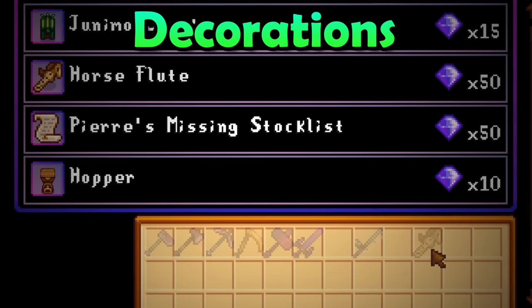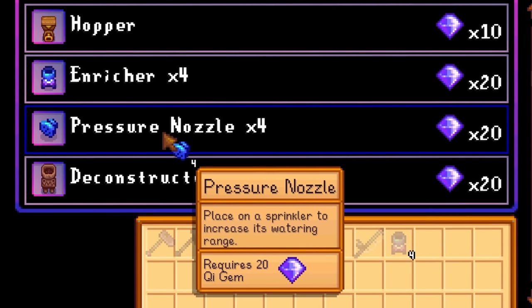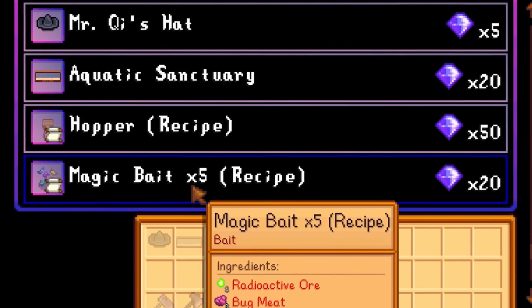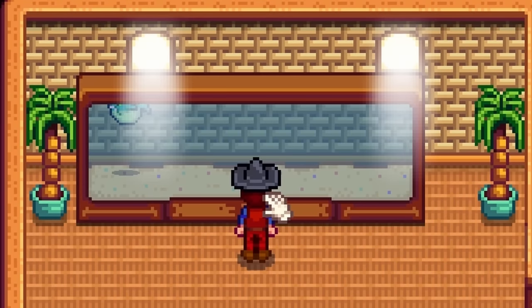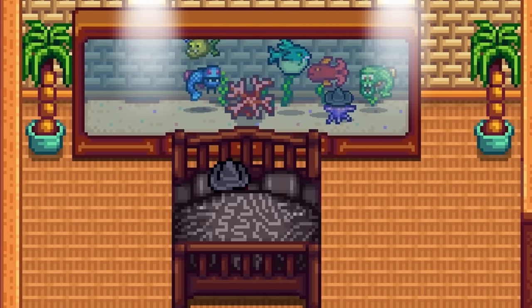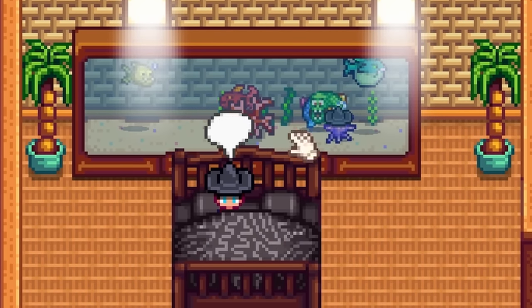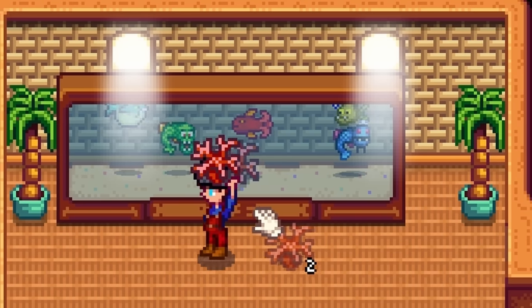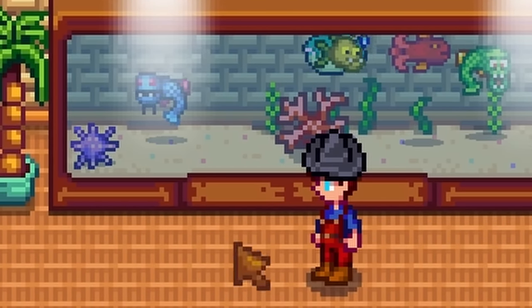After you have purchased all of the most important things, if you have key gems left over you can spend them on some of the decoration items that Mr. Key has for sale. You can buy a hat for 5 key gems, a massive fish tank for 20 key gems, and an exotic double bed for a massive 50 key gems. I would only buy the fish tank because look at how massive this thing is. The rest are not worth it in my opinion.